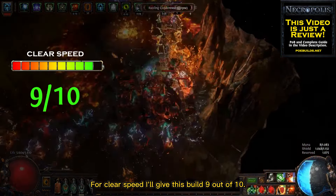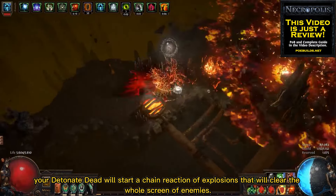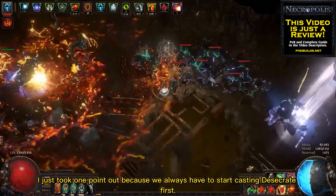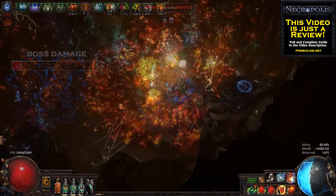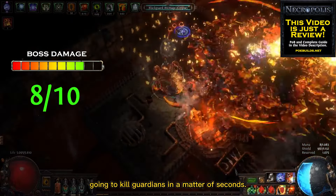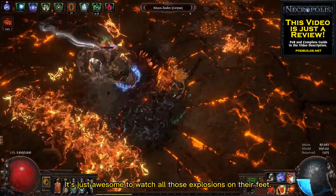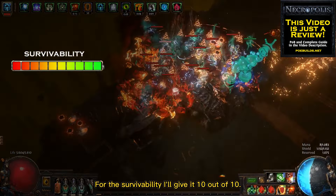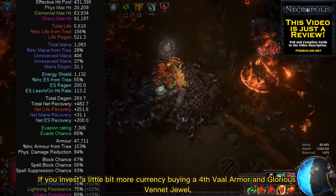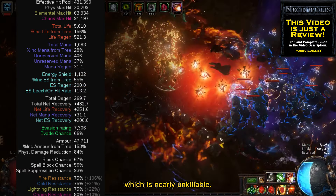For clear speed I'll give this build 9 out of 10. With only one click your Detonate Dead will start a chain reaction of explosions that will clear the whole screen of enemies — I just took one point out because we always have to start casting Desecrate first. The boss damage is very good and deserves 8 out of 10; with mid-investment you're going to kill guardians in a matter of seconds. For survivability I'll give it 10 out of 10 — if we invest a little more currency buying a 4th Vaal Armour and Glorious Vanity jewel, you'll end up with almost half a million effective HP, which is nearly unkillable.